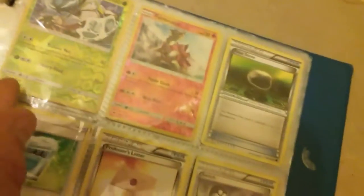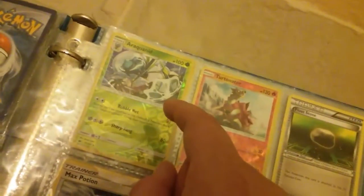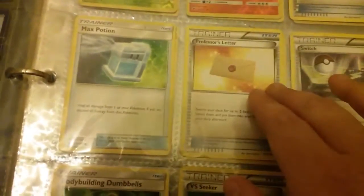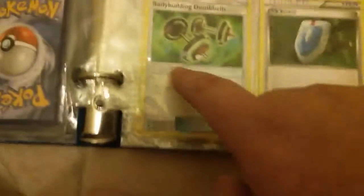And then after this, these are just playable cards. Guys, I have more cards — this is just mainly my trade binder. Araquanid Reverse, Turpinator Reverse, and then these are just playables like Float Stone, Max Potion, Professor's Letter, Switch, Bodybuilding Dumbbells, Seekers.